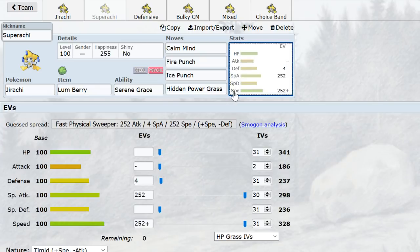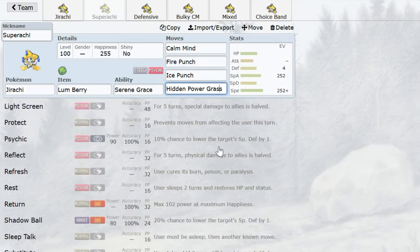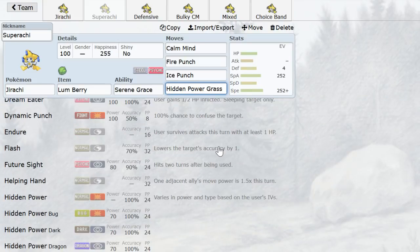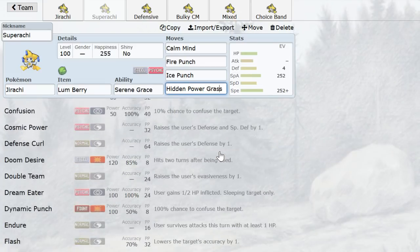So that's Super-Rachi — pretty simple. The elemental plus Psychic coverage is pretty much amazing, and that's why Jirachi runs what it runs.